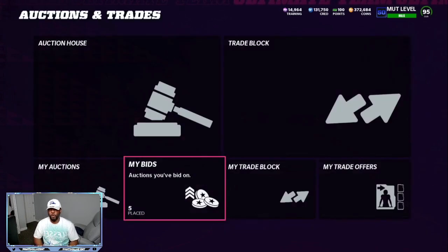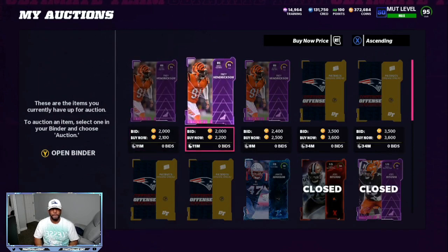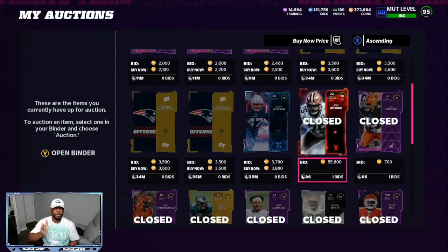I built the 90 overall with that, and if you go to my auctions, you can see I spent about 41,000 coins. I built this 90 overall Joe Batonio for 55k. You can sell them from 55k to about 58,000 coins. That right there, once they take taxes off, is about an 8 to 9,000 coin profit. You can do this over and over again.